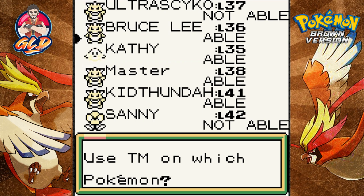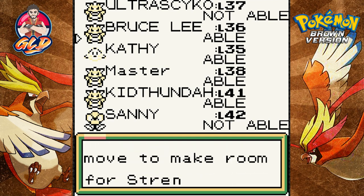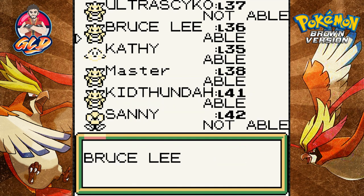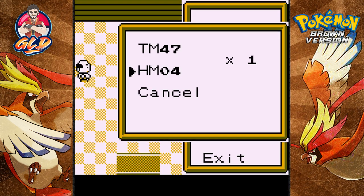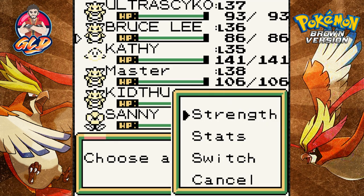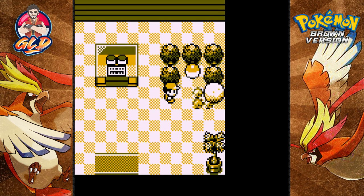Now the problem is who do I teach it to? I'm gonna give it to Bruce Lee since it's a very physical Pokemon. Let's replace Take Down since we don't like the recoil and all that stuff. So that's that. Let's go back to the settings — yes, we got the Strength technique!